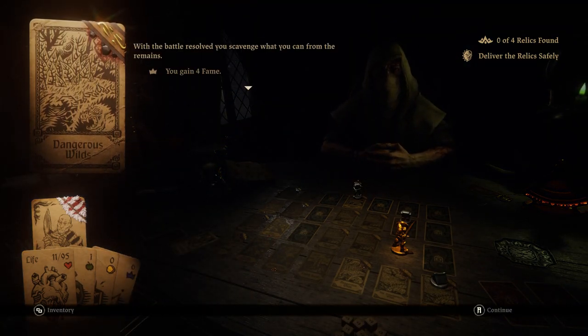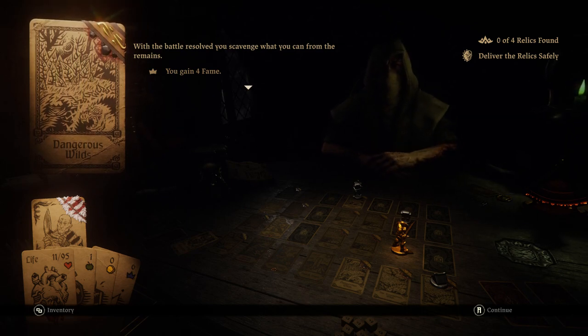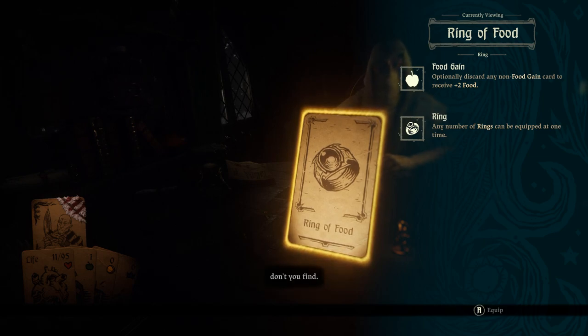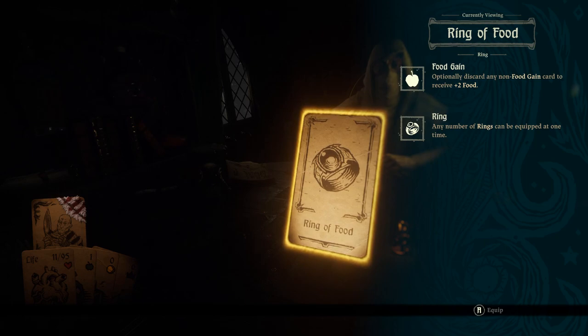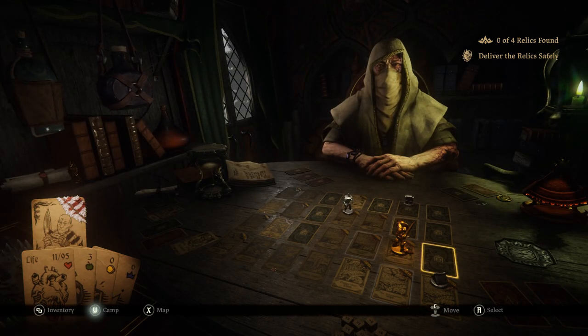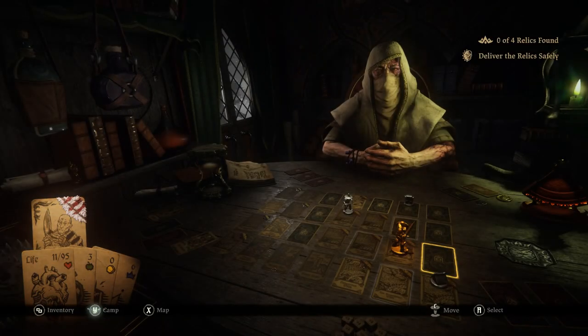It's like a lot of my D&D scenarios - how close and how bad things get. With the battle resolved, you scavenge what you can from the remains. You get four fame and equipment - the ring of food. Whenever I get something that's not a food gain card, I just get two food, period. Which means the cut in half food bonuses probably does not count, but also the plus one bonus probably also does not count. But hey, a chance for more food in the thing where I desperately need food. I gained plus two food.